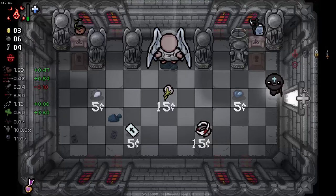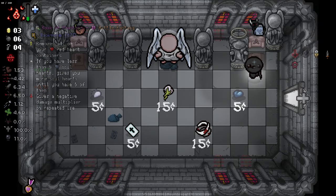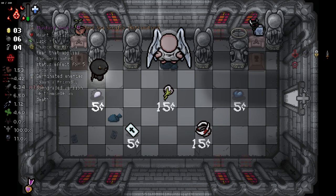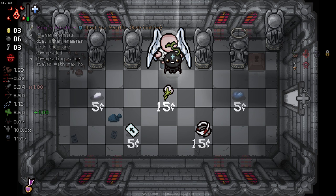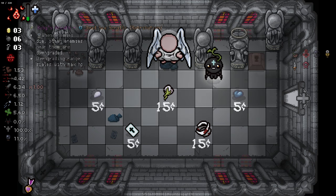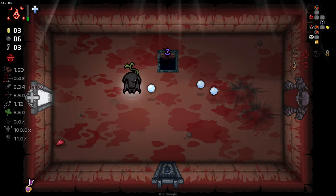We get our first angel deal which for some reason costs money. I think we want to take this item here - yes we do, that's nice. Unfortunately I didn't know I'd need money coming in here - my bad. But we got one item there that's decent and we'll keep going down. I've got to be really wary about these boss rooms because they're going to cause some issues with instantly taking damage.